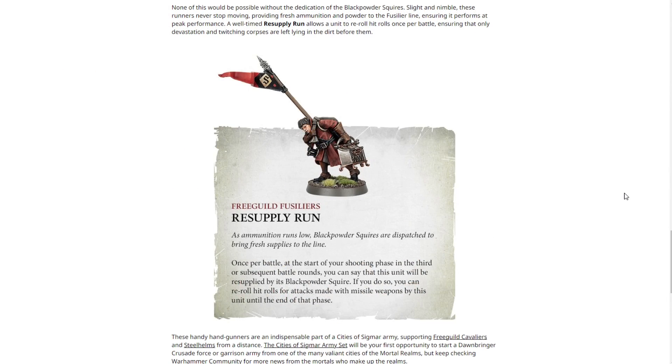None of this would be possible without the dedication of the Black Powder Squires — slight and nimble, these runners never stop moving, providing fresh ammunition and powder to the fusilier line, ensuring it performs at peak performance. A well-timed resupply run allows a unit to reroll hit rolls once per battle, ensuring only devastation and twitching corpses are left before them. The ability: at the start of your shooting phase in the third or subsequent battle rounds, you can say this unit will be resupplied by its Black Powder Squire — if you do, you can reroll hit rolls for attacks made with missile weapons by this unit until the end of that phase.